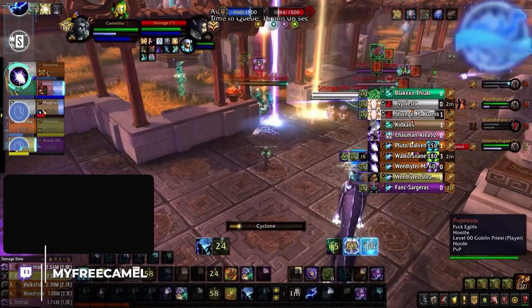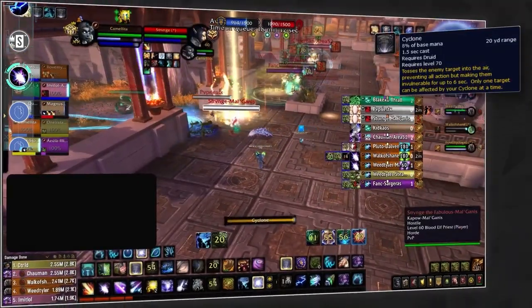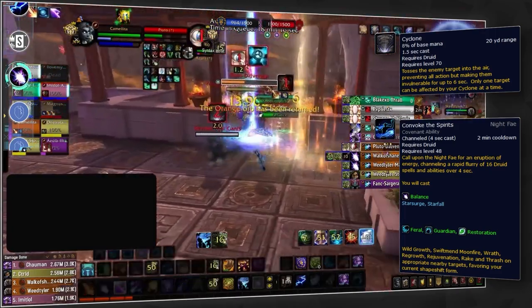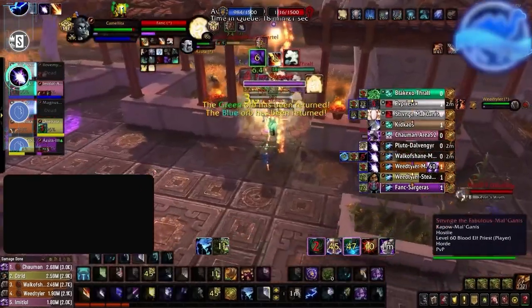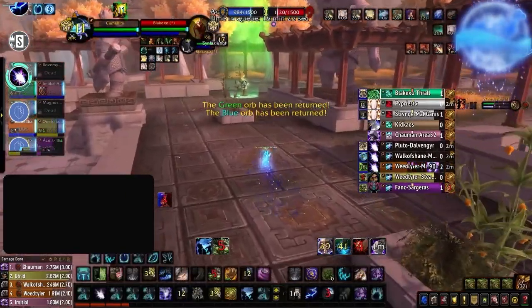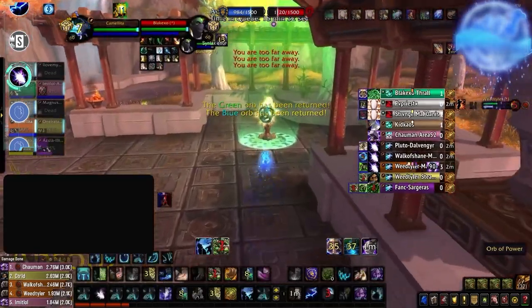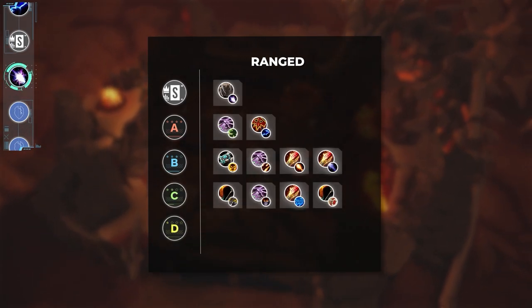The sole spec in our S tier for ranged is Balance Druid. Balance just has it all — insane undispellable crowd control from Cyclone, high consistent dot damage, huge burst with Convoke the Spirits, stealth to ink bases, Treants to defend, and incredible map mobility. There honestly isn't anything a Balance Druid cannot do, which is why you see them so often in RBGs.